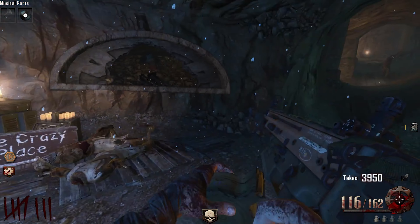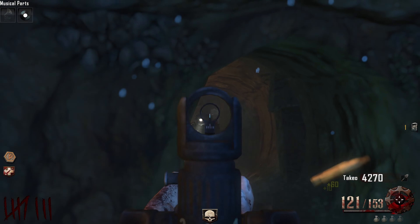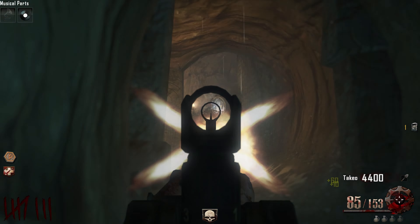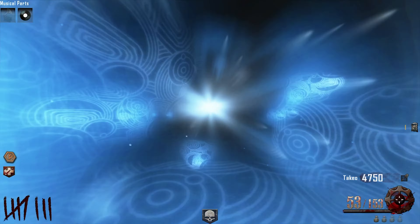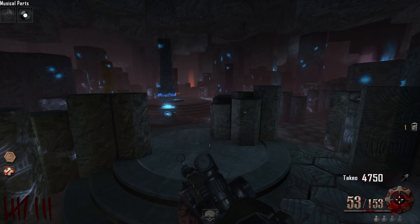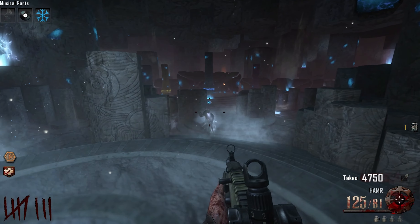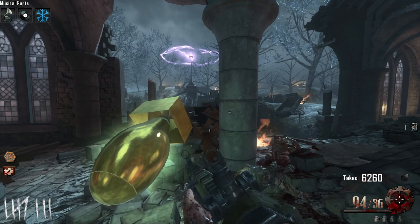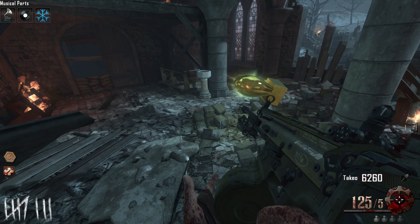Maybe I can sit down here and get as much damage as I can on the Panzer. Now the Panzer's coming. Okay, I don't want it to despawn. I know that part's gonna be there from the Panzer, but we're not really going for the fire staff, so it doesn't really matter too much. Honestly, my main goal is just to survive. So we did that - and the Panzer's dead.